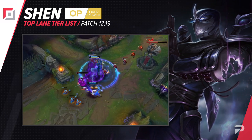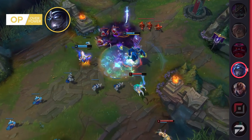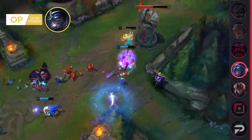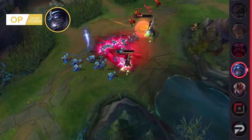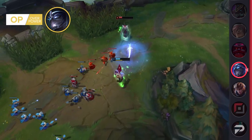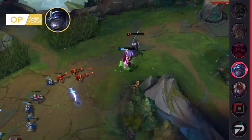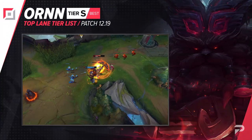Shen also gets promoted to the OP tier. It's not that he has crazy 1v9 potential — instead he gets promoted for his super consistent impact on games. He has strong laning, able to go toe-to-toe with most lane opponents, and later on brings a ton of macro strength to the team. Everyone knows what Shen does but it's still hard to counter his playstyle. If you ignore him in a side lane he slowly takes turret after turret; if you go answer him he ults to his team and forces a 5v4 fight.